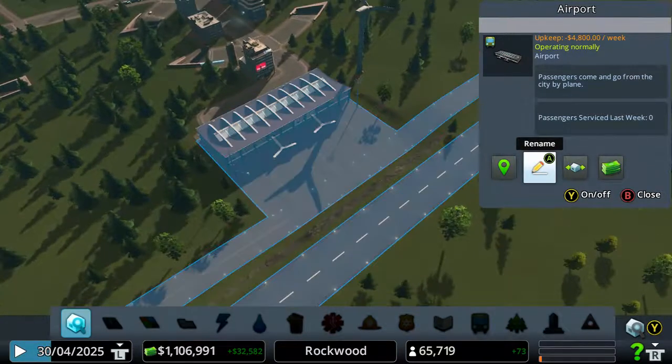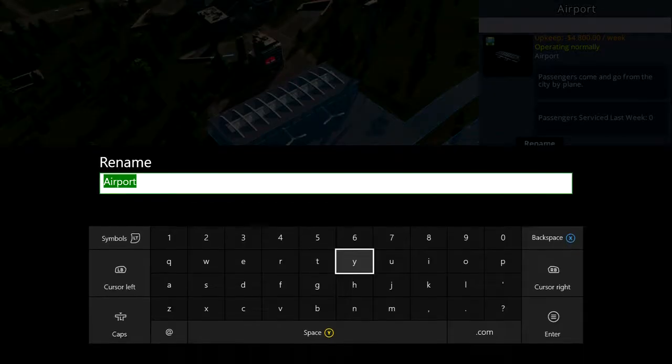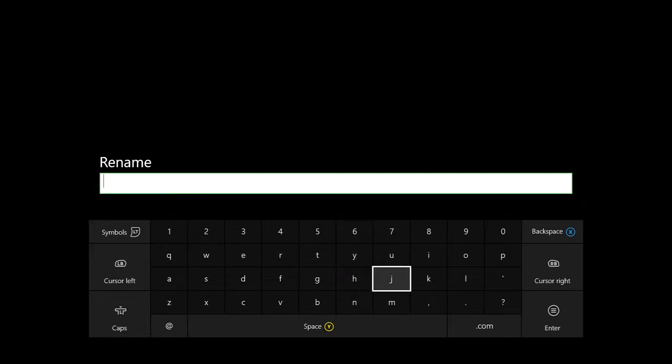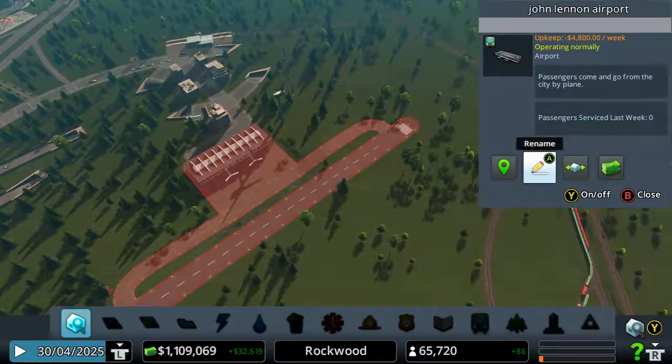Zero passengers! I just saw something come down and no passengers came on it — what a waste of time. I'm going to rename this. I'm a big Beatles fan, and it's out of my little district, so I'm going to name it the John Lennon Airport, just like the one in Liverpool. You just type in the name as usual, like a message, and then at the end press the Start button. And then that is now known as the John Lennon Airport.